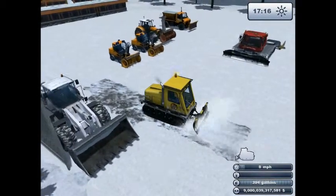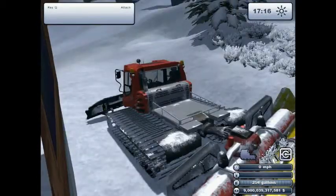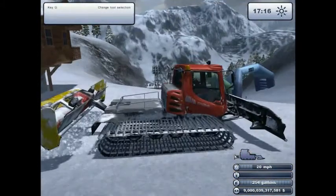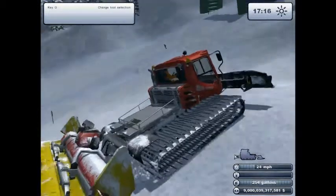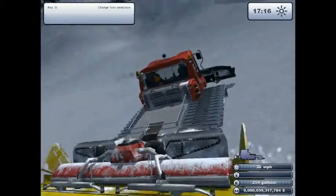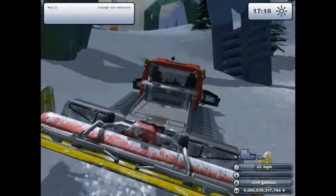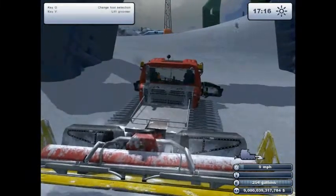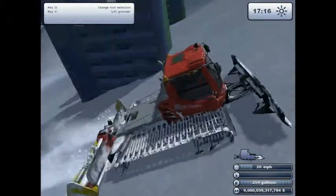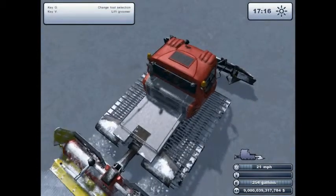This is one of the main things in the game — the groomers, or the Piston Bullies. I prefer to drive the 400; it's kind of a nice happy medium. There's also the 100 for smaller operations, and that's what you're given at the start of the game — just one Piston Bully 100. I have three Piston Bully 400s. You're going to press V to lower the grooming attachment, and it's going to leave the slope nice and groomed.